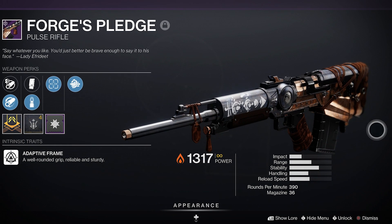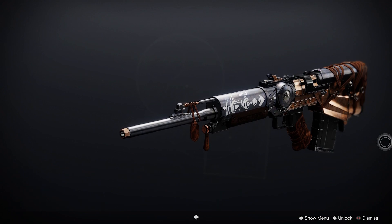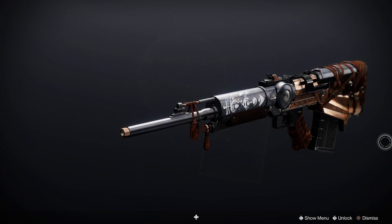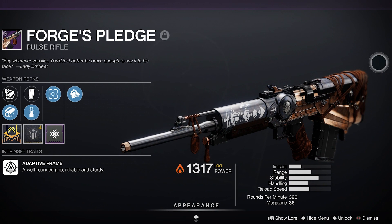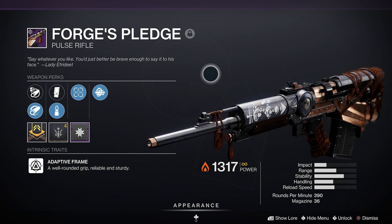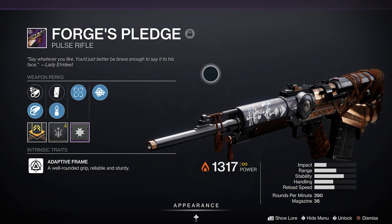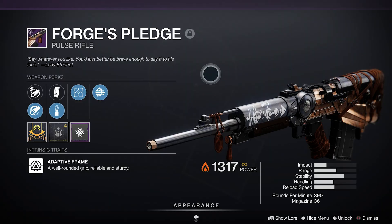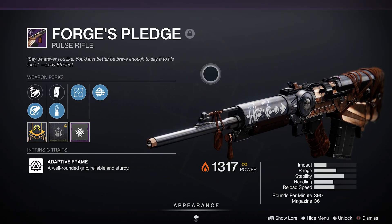When it comes to looks, this pulse rifle is not a bad one. I actually really like how it looks. The only complaint I really have about it is the sight — there's just something about those holographic sights, the sight seems a little too small for me. But besides that, I think the pulse rifle looks pretty nice. I think there's enough of me talking about the weapon, so now let's take this baby into the Crucible and let's see how we do.